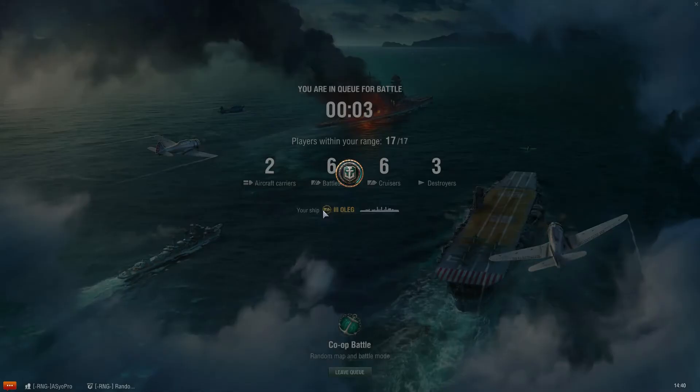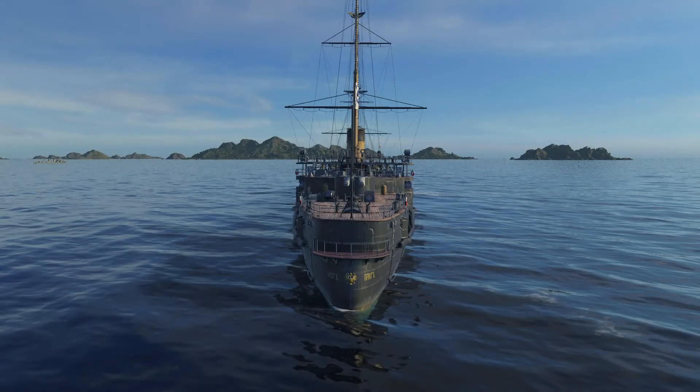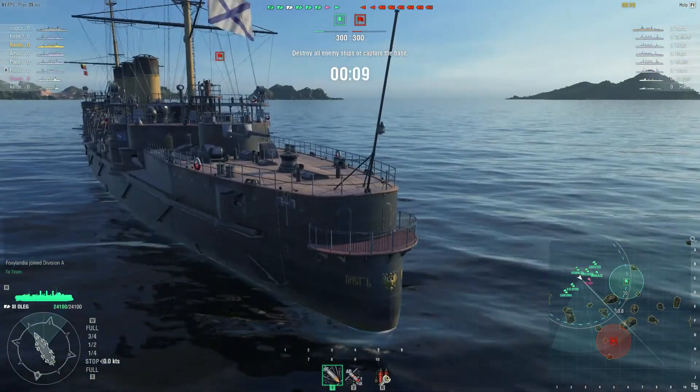So let's take her out into a co-op. Now it's tier 3 — let's not get excited about the standard of gameplay here; it isn't that high. These are new players so let's be nice. We've got a tier 2-3 match, which is nice. We've got the Umikaze and G101 as destroyers — I'm actually more worried about the G101 than the Umikaze because of the front-firing torpedoes. We've also got a Chikuma, Dresden, Chester, us in the Oleg, Kohlberg, and the battleship Kawachi. Let's take the Russian beastie out.